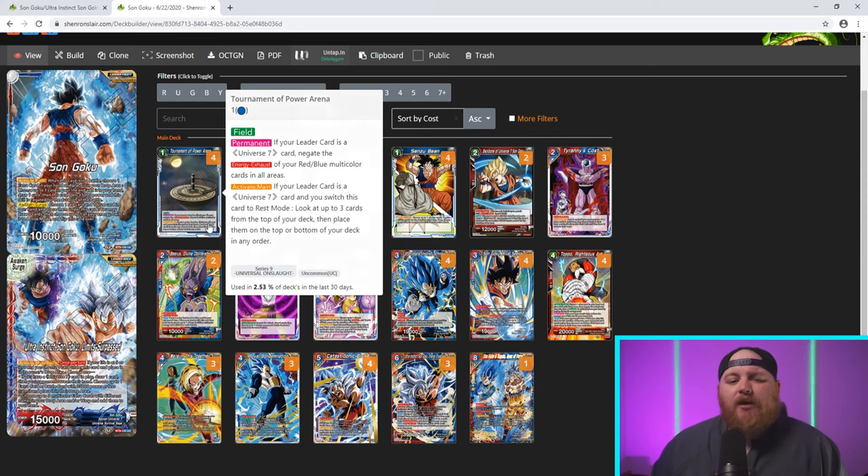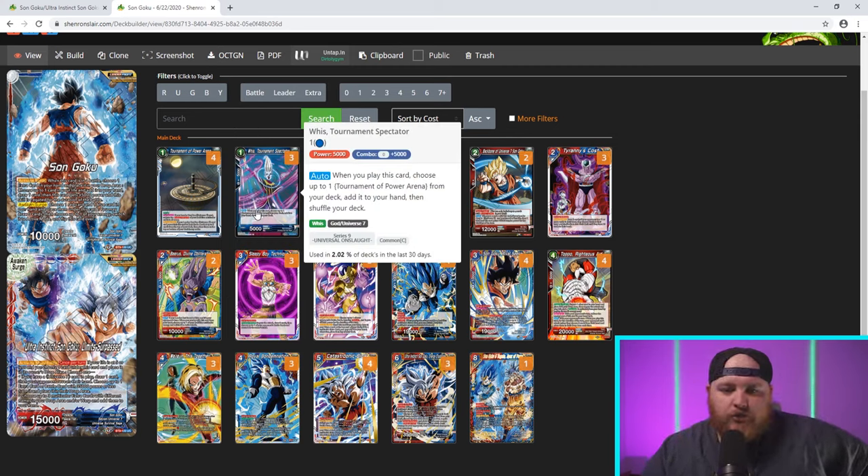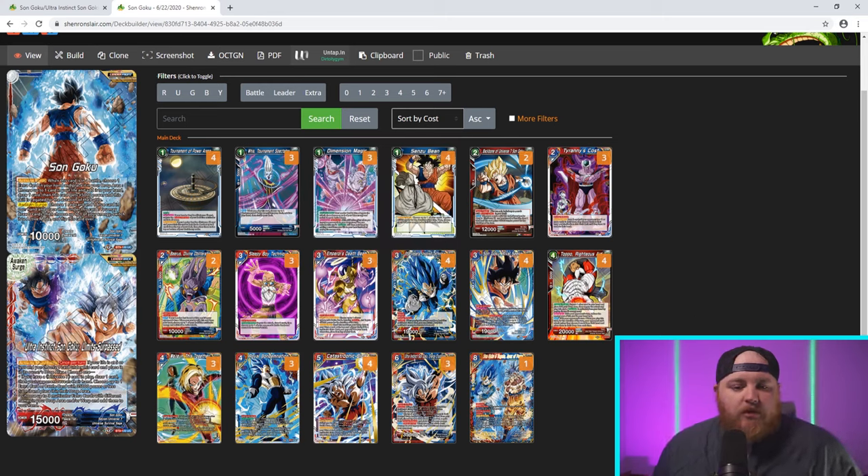More importantly, the ability to put a multicolored card in energy and just ignore energy exhaust — that applies to all your multicolored cards, so you don't need to run actual check lands since all your multicolored cards now effectively become them. Then three copies of Wii's Tournament Spectator — a one-drop blue auto: whenever you play this card, choose one Tournament of Power Arena from your deck, add it to your hand, and shuffle. We're prioritizing seeing that field card as early as possible, ideally getting multicolored cards in energy by turn two or three.